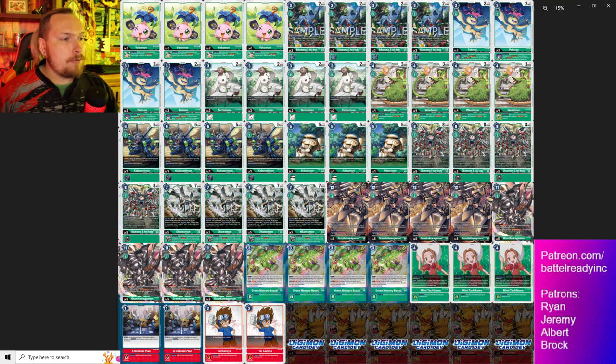Weedmon getting that memory to activate your Delicate Plans is powerful. The one-cost evo blocker is a good alternative if you can't get into Weedmon, just to turbo into your level fives. Arbumon gives you a hybrid for game if you need it. The Akuamons are all mandatory - zero evo cost and everything like that. The first one gives you piercing, the second reduces your evo cost, which is super important.